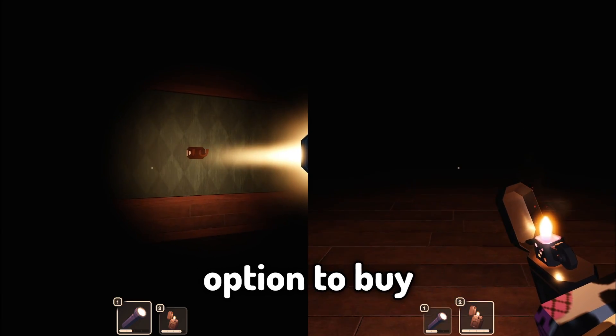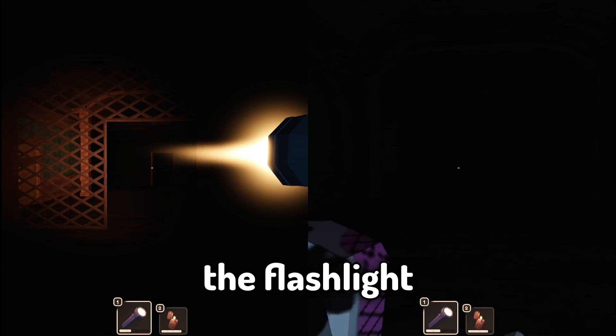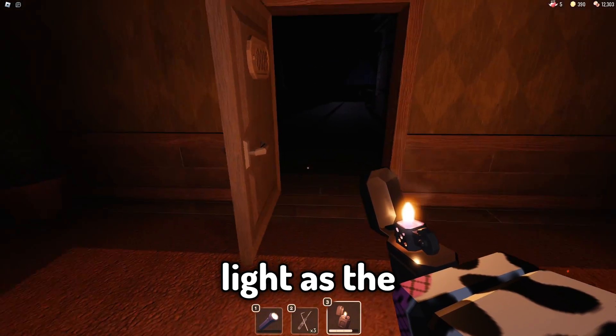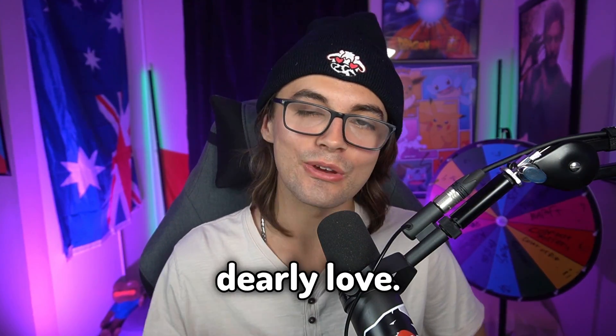Fact number twenty-two: the flashlight is always a better option to buy instead of the lighter because of the price per second of light you get, and batteries are common enough to keep the flashlight going, while the lighter dies a lot quicker and doesn't provide as much light. So the lighter is quite the inferior light source compared to the giga chad flashlight.